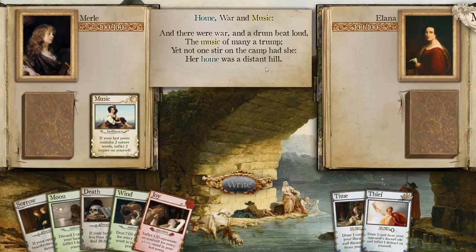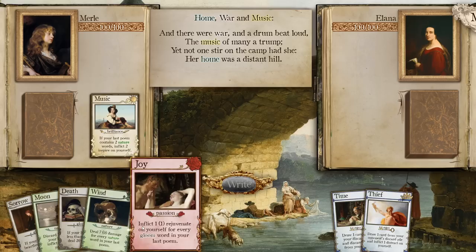Home War Music — it's still 10 damage, it's something. So you're going to do nothing except heal yourself. And there were war and a drum beat loud, the music of many a trump. Yet not one stir on the camp land had she. Her home was a distant hill. This feels like an old-timey diss track or something. Her home was a distant hill. A fool she was.